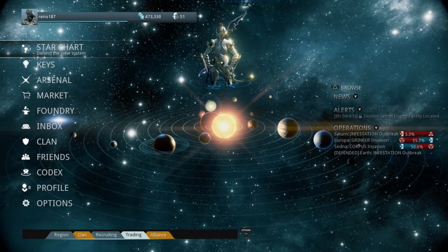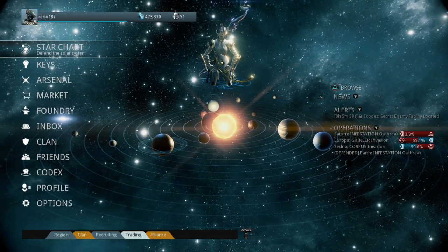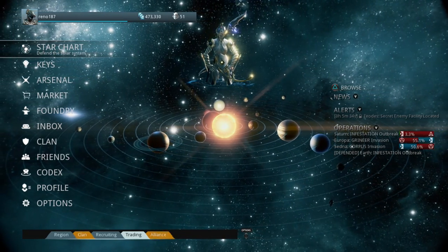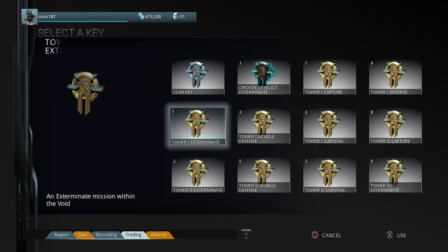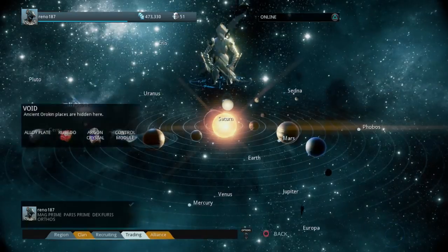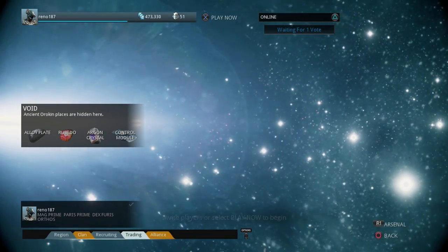So the first thing you have to do is get a key — go to defense missions and survival missions, stick around as long as you can, and you will most likely be awarded a key. Once you have a key you can go to it and pick whichever one you want — like Tower 1 Capture — and jump into the Void.